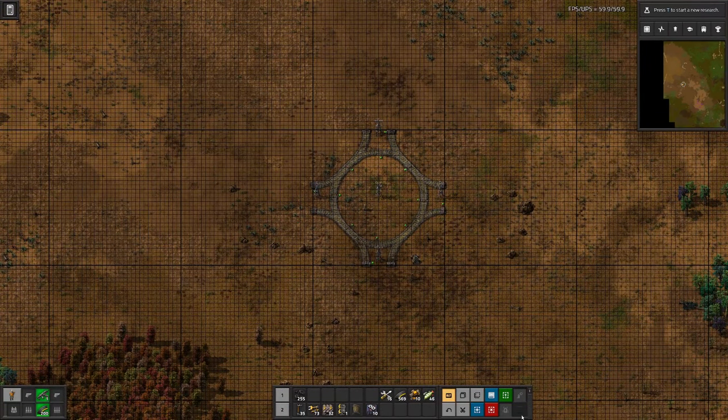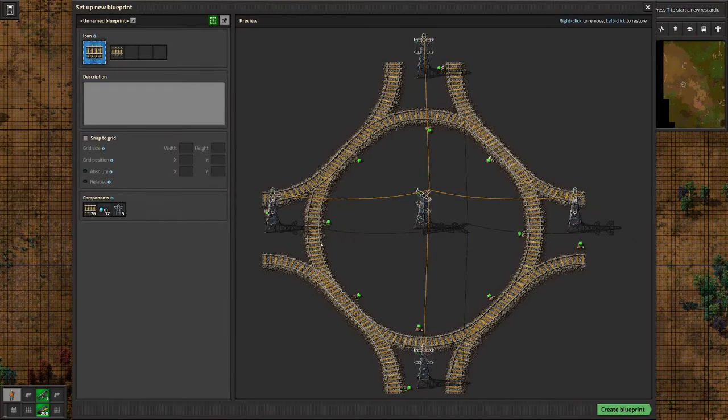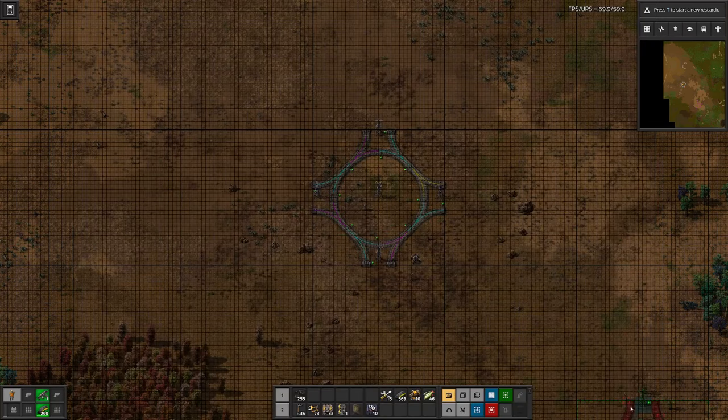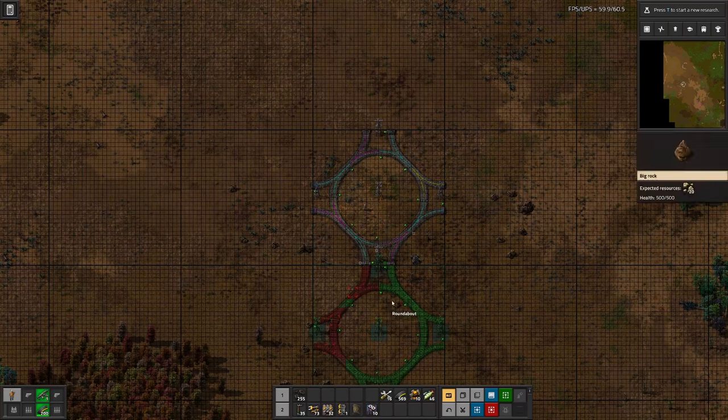I want to properly design one block that basically has these roundabouts on all four corners. Managed to place all the signals, so now it's time to create a blueprint of this one. Let's name the blueprint — this is a roundabout. And the snapping works — nice.